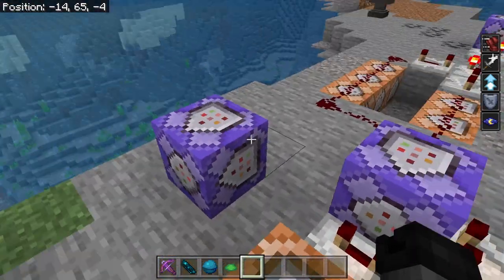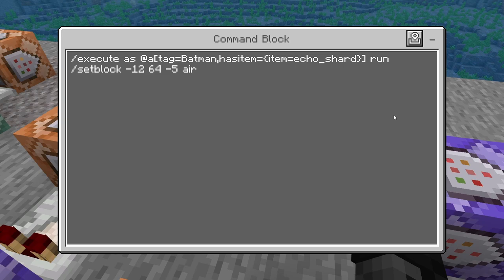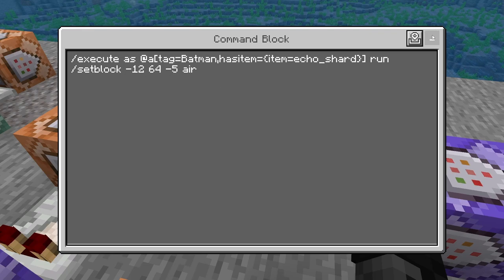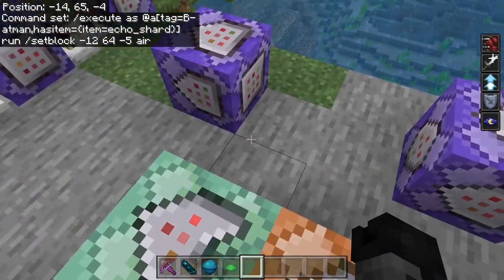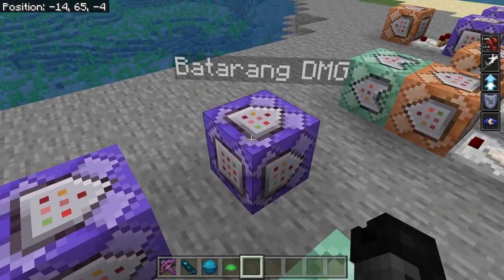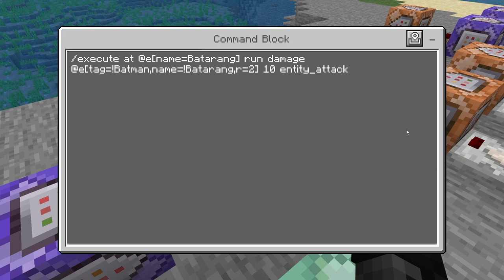The last part of the controller switches the different modes and this one controls damage. Repeating, always active, no delay: slash execute as @a[tag=Batman,hasitem={item=echo_shard}] — as soon as you get that batarang back, it runs setblock -12 64 -5 air, replacing the redstone block with air so the batarang has no control and is just an item until dropped again. For damage — repeating, always active, no delay: slash execute at @e[name=batarang] run damage @e[tag=!Batman,name=!batarang,r=2] 10 — so it deals 10 damage to entities within range 2 as an entity attack. Two hits from this should kill players.